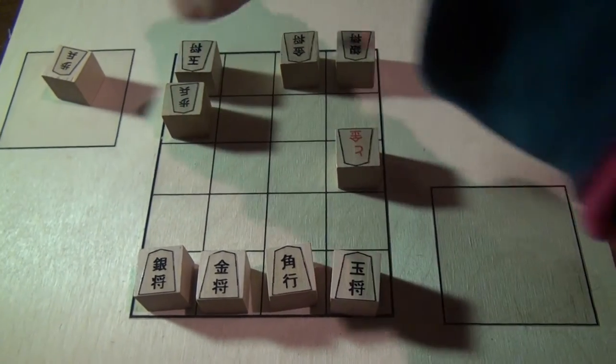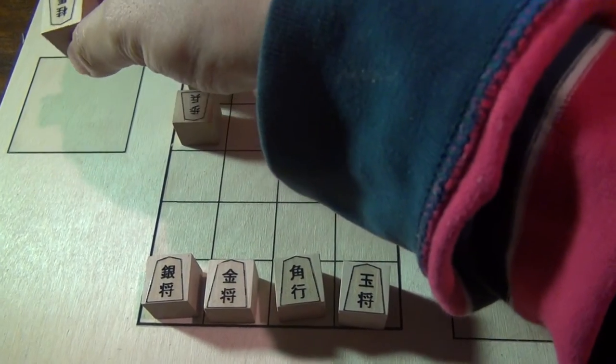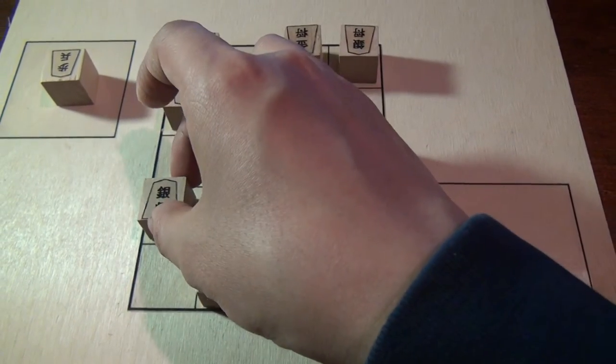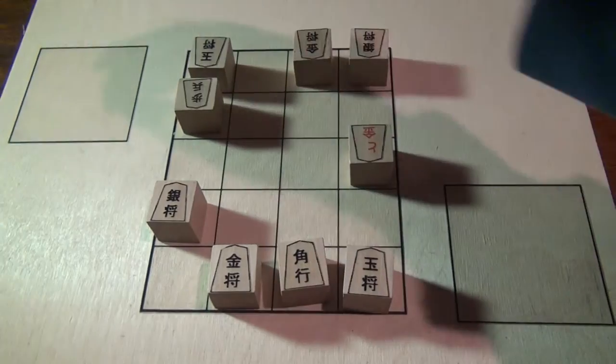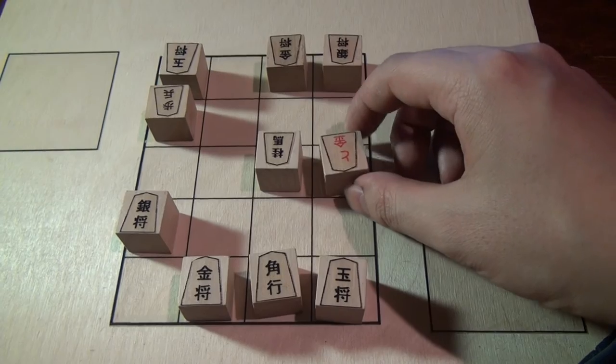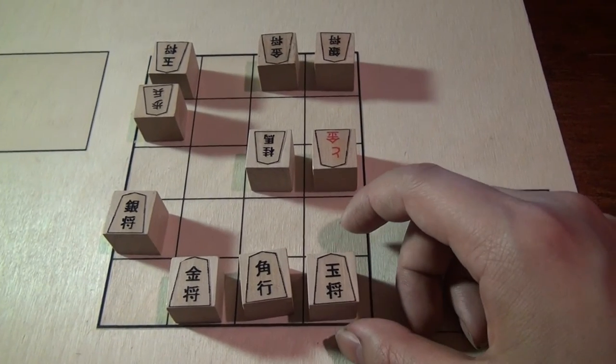When you drop a piece you can drop it in either state, unpromoted or promoted. So for example, let's say Black does this move — White can drop this as a Knight here, and this is actually the shortest checkmate of the game. Black is checkmated.